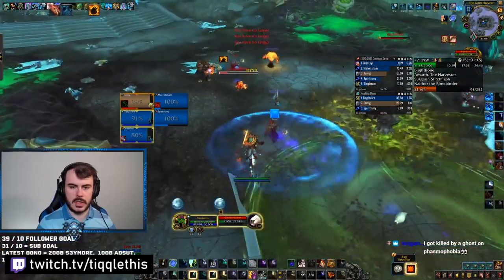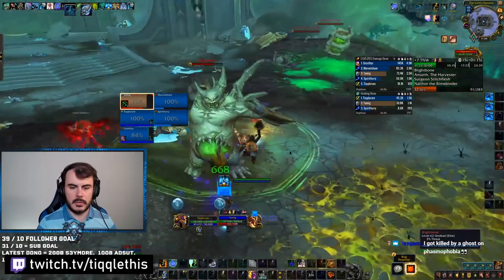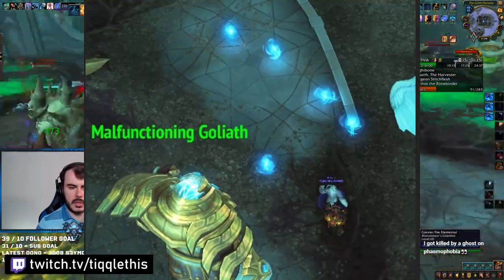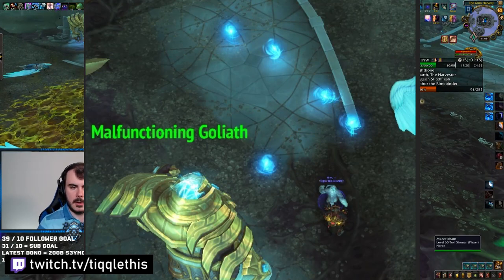Otherwise, you need to tank the boss away from these puddles as the Heavy Wretch goes out, so make sure to clear a path to the entrance. If you are Kyrian, you can activate these deactivated Goliaths, which will give you some additional damage. Just summon your little buddy and then talk to him.